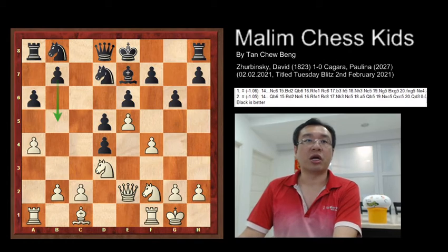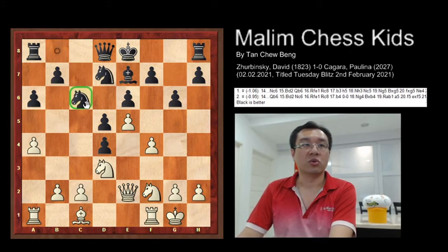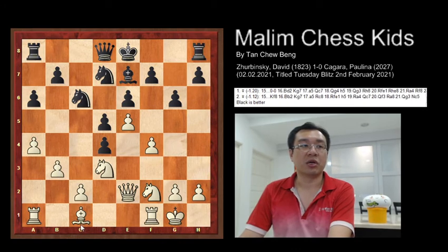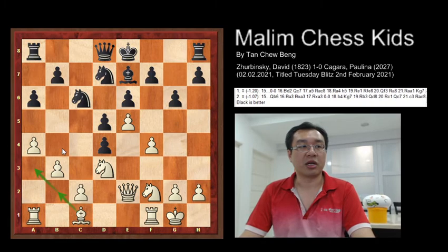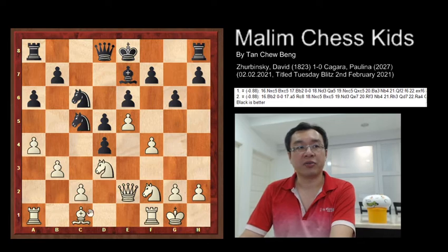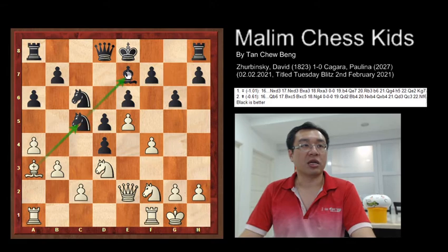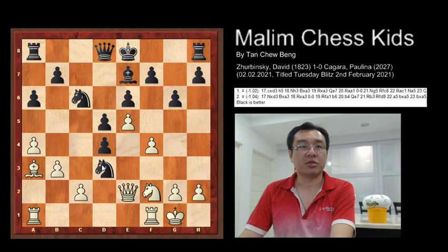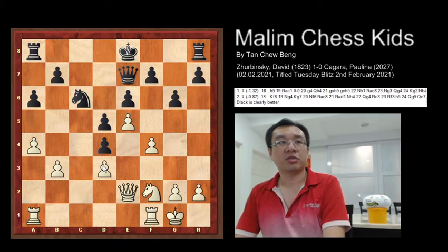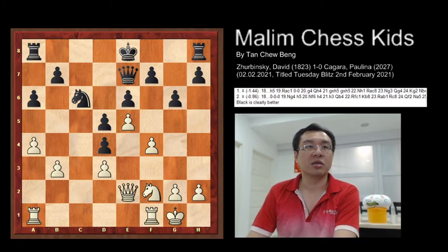After this, Nc6 was played trying to develop another knight onto the board. Then b3 was played to allow the other bishop to become active. After Nc5, attacking the knight, the bishop to a3 attacks the knight as well. The knight captures on d3, then Bxe7, then queen captures bishop, and c takes the bishop. At this point black is clearly better.